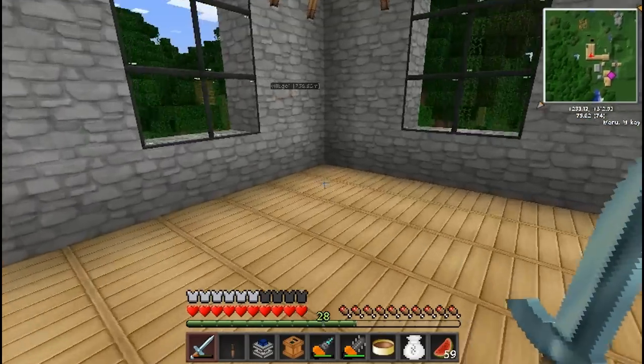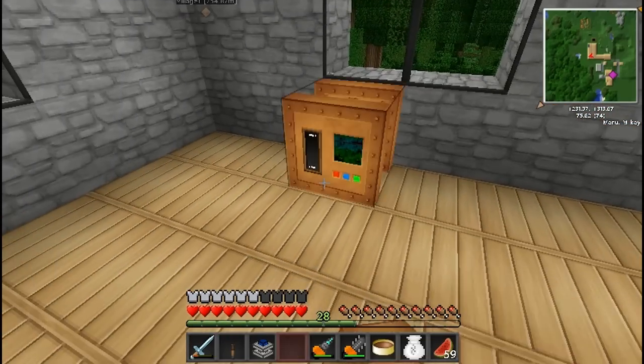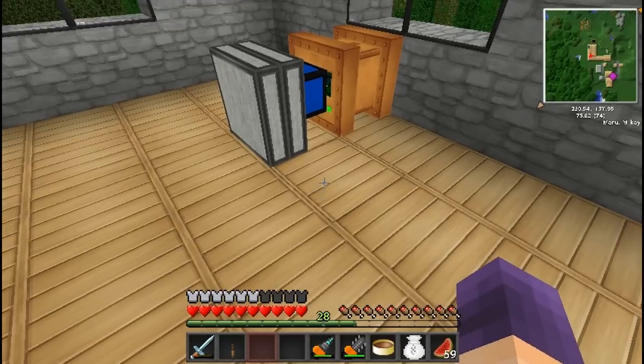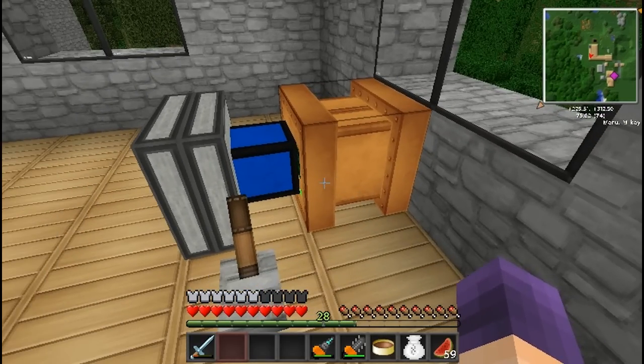Now that we've got our carpenter built, we're going to set it down — over here is fine. Let's put our Buildcraft machine like this. Now let's put some charcoal in there. The carpenter is basically a crafting machine for forestry. It crafts specific items like humus, which we used for our tree farm, and a few other things.